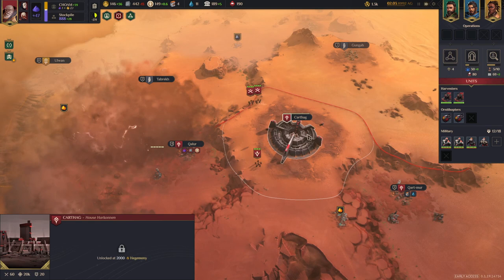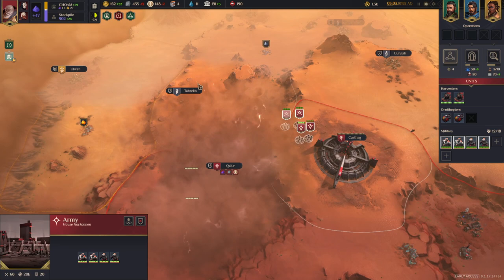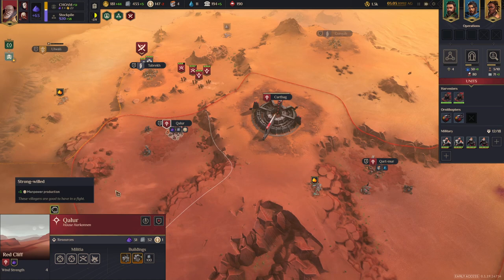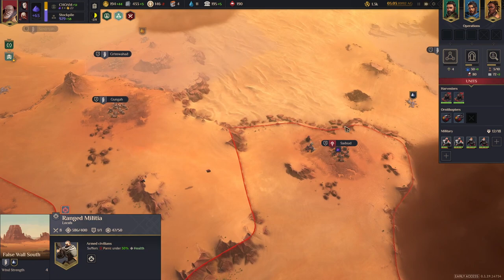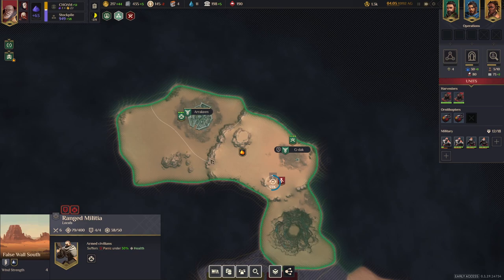I need to gather my troops — I don't want them walking into what I'm assuming is some sort of electro storm. The storm had an effect on the local population, killing a few people off. Power production is doing okay. My ornithopter is still doing research. The other ornithopter has made its way up here and found the Atreides.